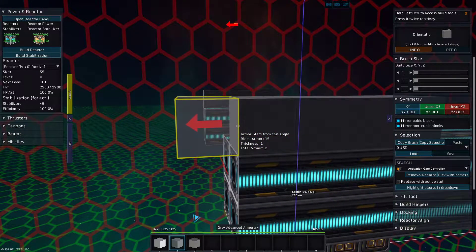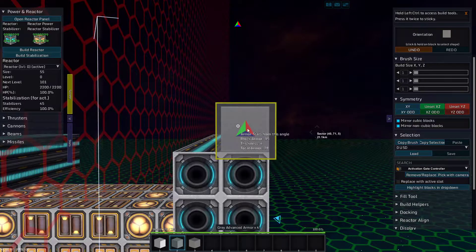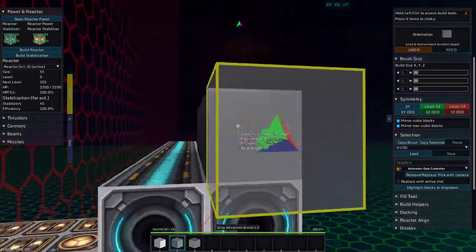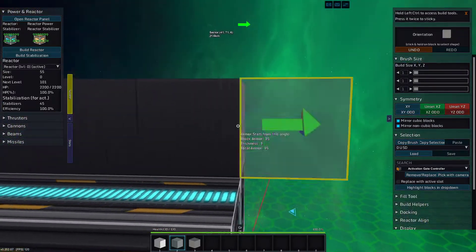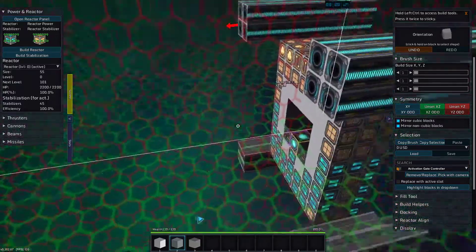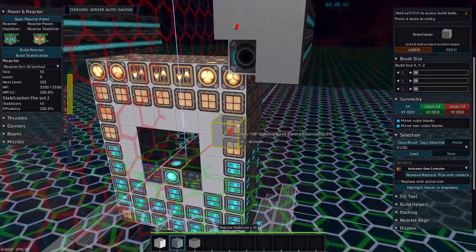Each of these blocks does add some armor, so looking here: block armor 15, thickness of four, total armor 28. When a projectile hits this, it looks at the total block armor, decreases it, then starts chewing through it. Generally you're going to want layers of armor on your vessels.